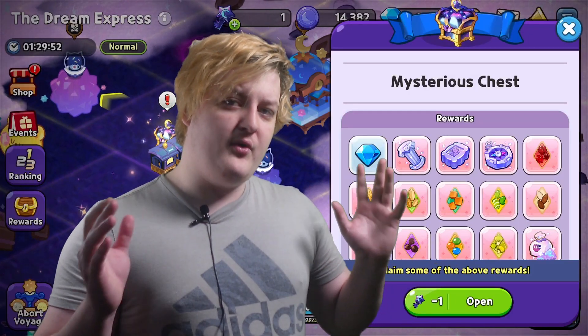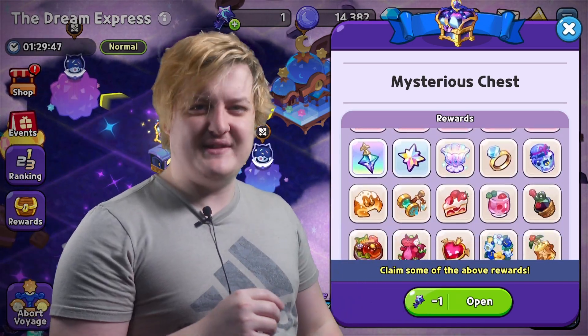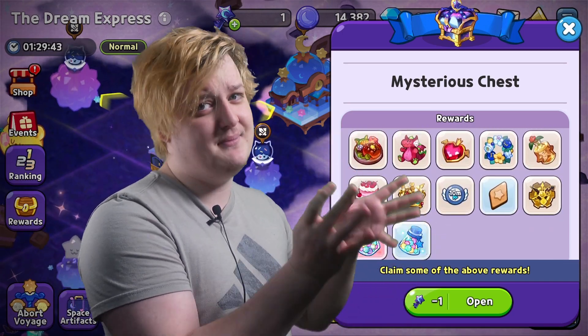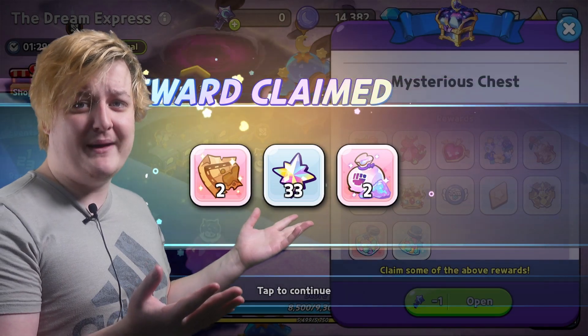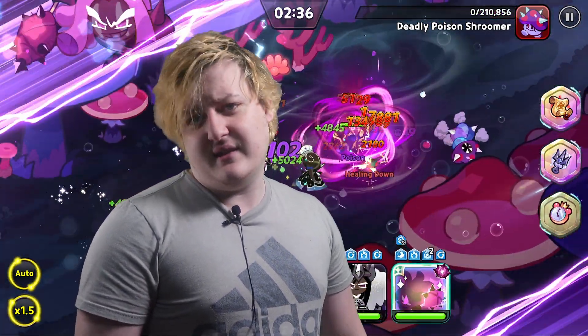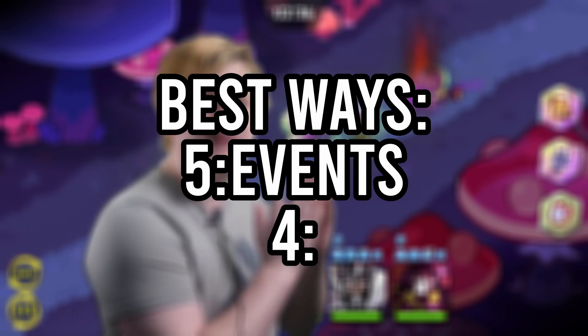Events are overall probably the best way to get skill powders in Cookie Run Kingdom, but they're number five on this list because they're really inconsistent. Sometimes you get updates with skill powders, sometimes you don't. When they do include skill powders, you get a lot — but if there's no event running, you need to look at the other methods on this list.